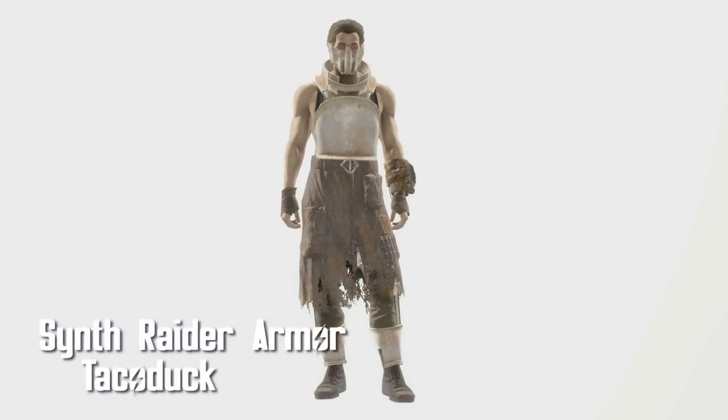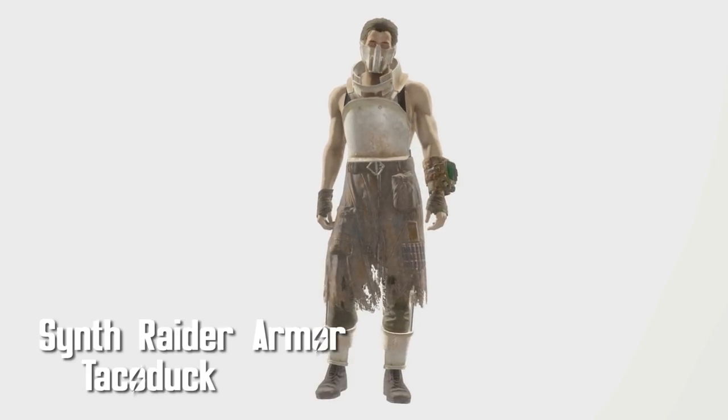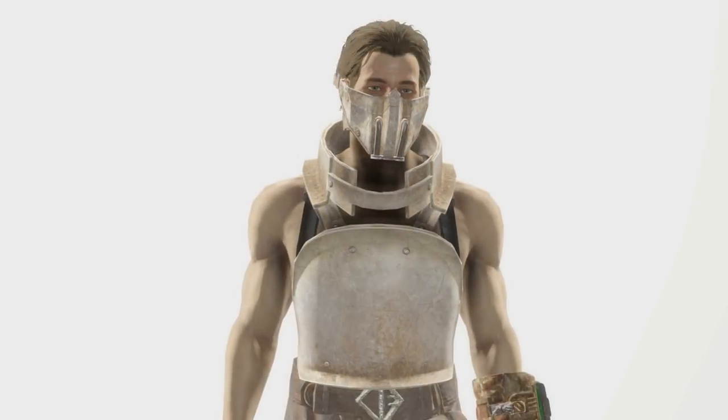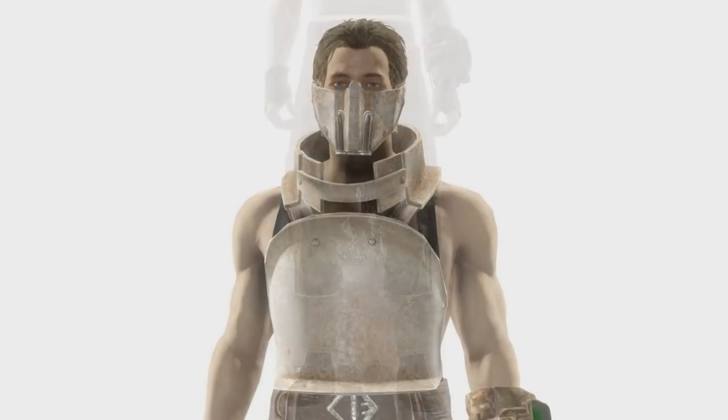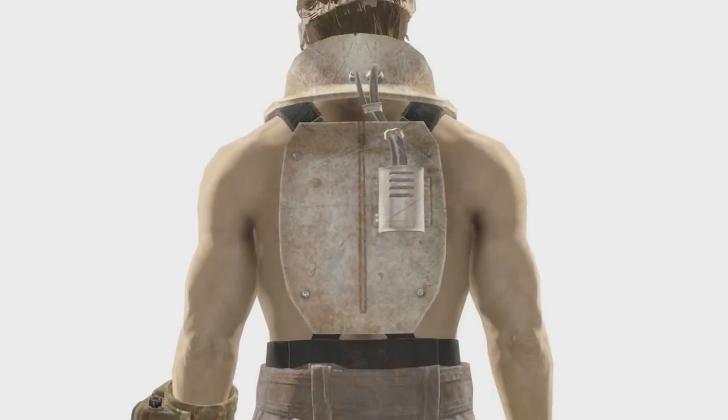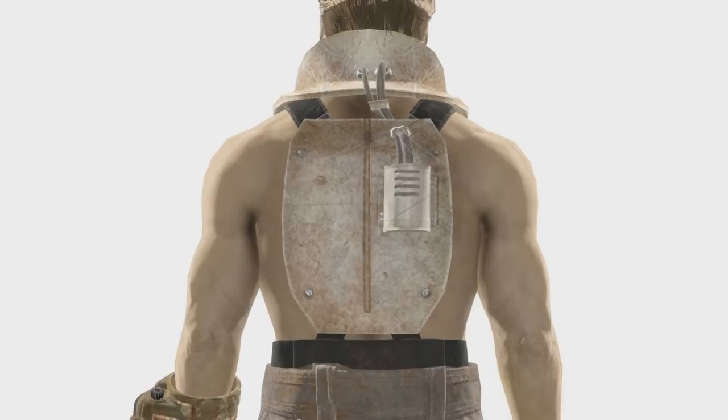Synth Raider Armor by Taco Duck adds a very lore-friendly looking type of synth armor in two pieces. You've got the chest piece, which protects your little ribs, some ergonomic pockets on the bottom, and the Bane Mask is for when you want to scare children. The armor can't be upgraded, but it looks stylish as hell, and style will always save you. Always.